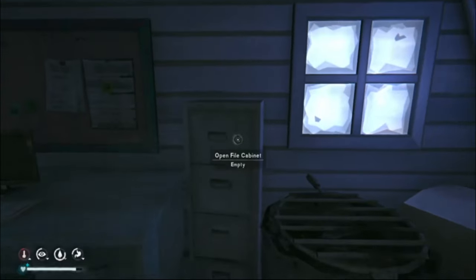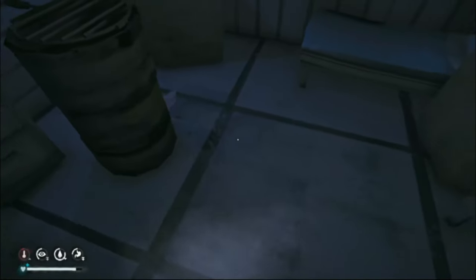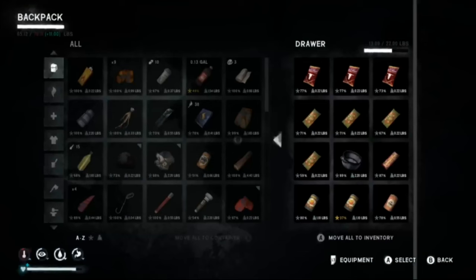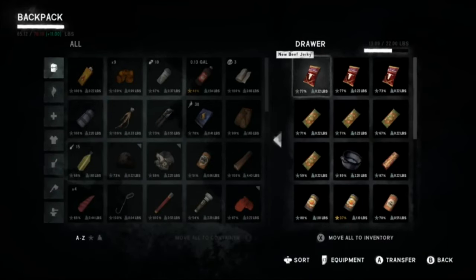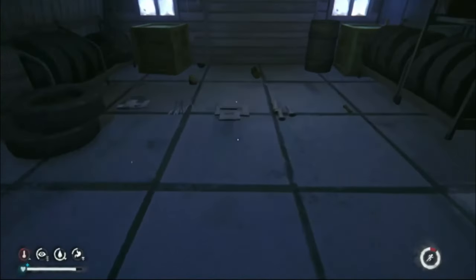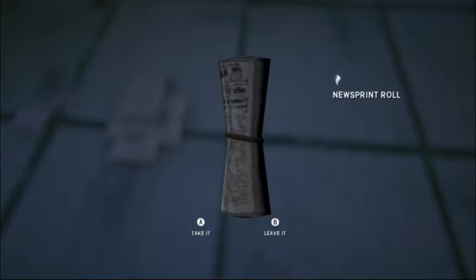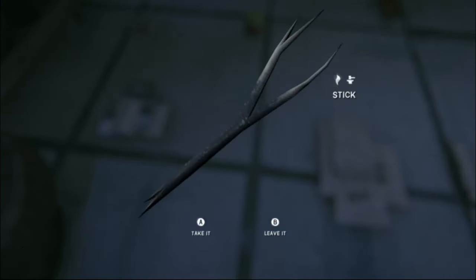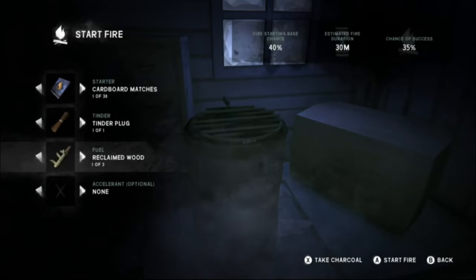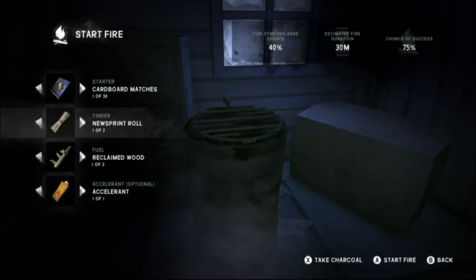Fine, let's cook them up. We have no tinder. Where did I put it? Where's my fire stuff? Gather that up. There's some tinder — we'll pick up some of this. That really sucks that we can't make the acorn bannock. Reclaimed wood at 75% — that's good enough for now.